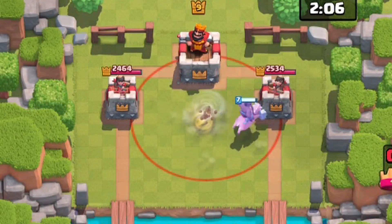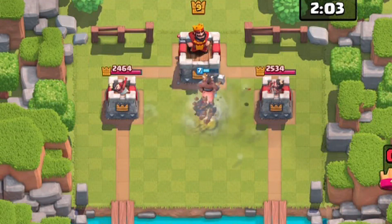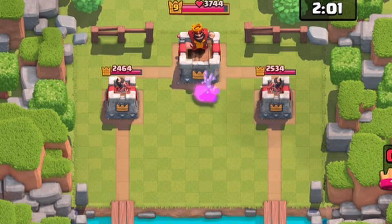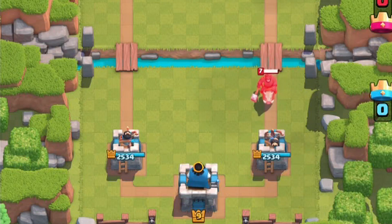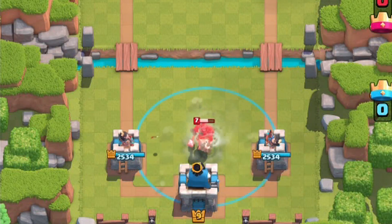Not taking more than a single hit, with that hit being a King Pop, is an epic Hog shutdown. You know what to do — on the Master tile, release the Tornado right before the Hog touches its radius.